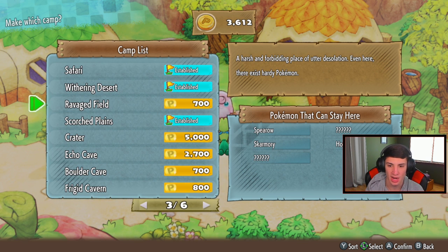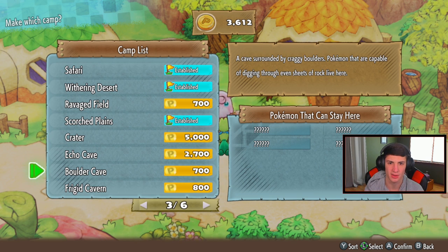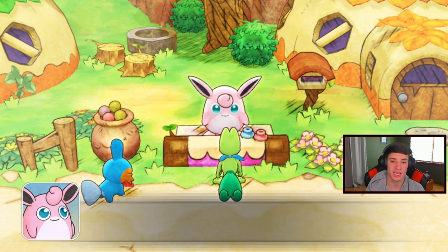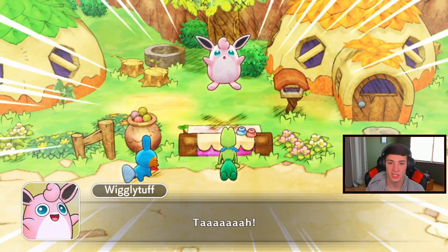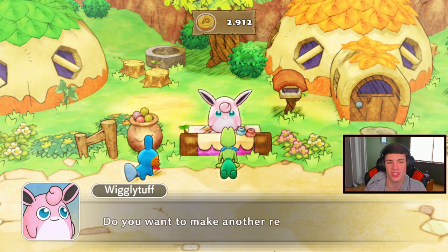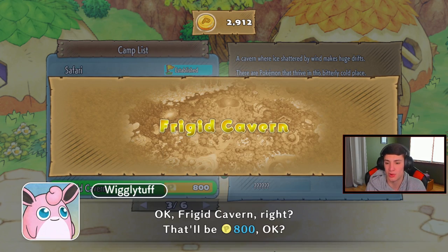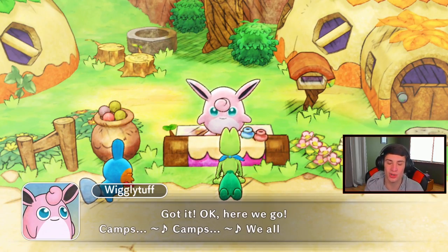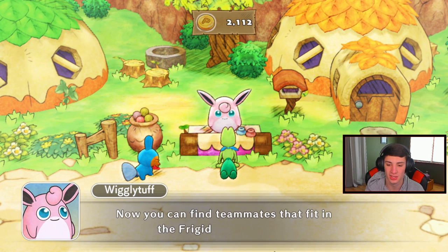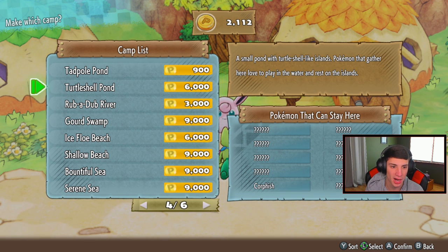We have Wither and Desert - already have that. We have Ravaged Field - let's fight Houndour or Skarmory. We got Crater - oh, Crater's for big Pokemon, five thousand. That's a lot. Let's buy Boulder Cave and Frigid Cavern. Some Pokemon in there we can grab. Then I want to head to the Kangaskhan Storage first. You guys already know - this is like our daily beginning of the video stuff. We head here, buy some camps, go to storage, and always check the Kalkian shop.